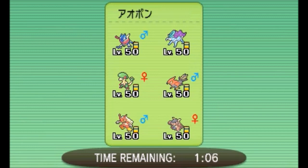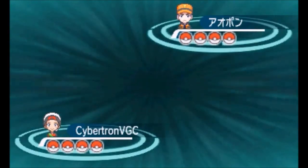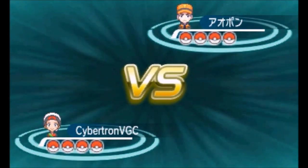The Greninja is pretty scary, but you know what, I'm gonna go with Sylveon. So I'm gonna go with Hariyama, Zapdos, Salamence, and Sylveon. The idea is to try to spread some paralysis with Zapdos and then bring in Mega Salamence, but we'll see just how it plays out.